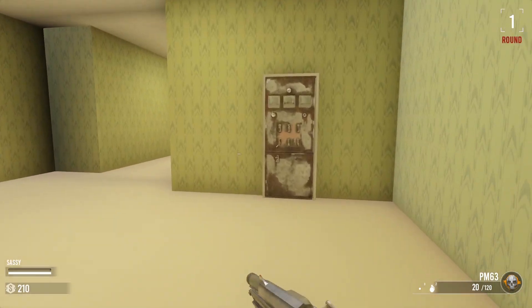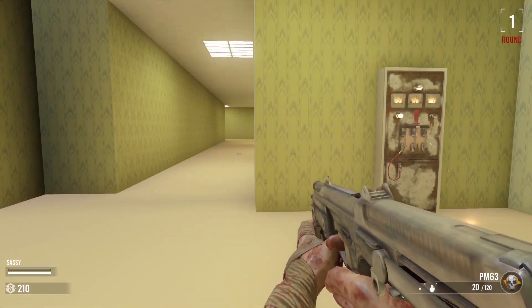The first thing you may want to do is build power. In order to build power you'll need to find two parts: the lever and the wires.